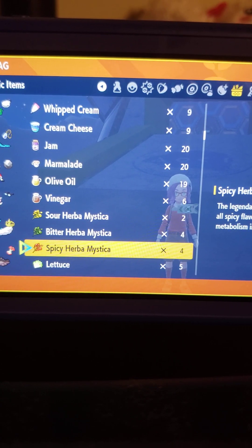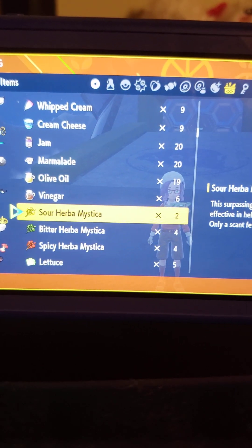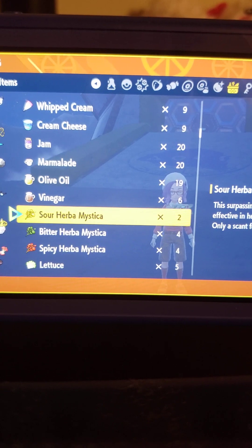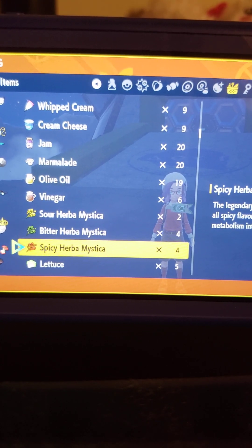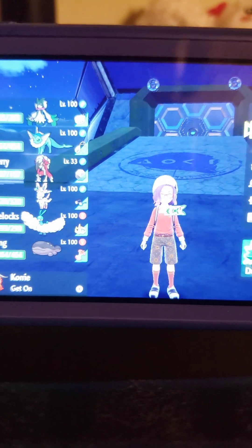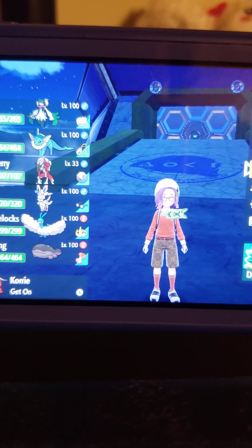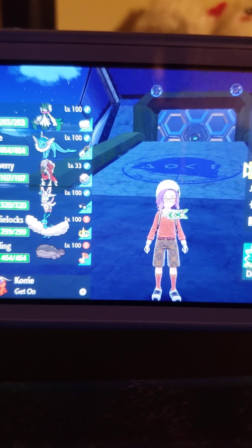For the Herba Mystica, you don't need two of the same one for it to work. You can simply mix one sour and one bitter, or one spicy and one salty. You just cannot mix sweet and bitter together, because sweet and bitter just does not work for the sandwiches from what I've heard — never actually tried it, but oh well.